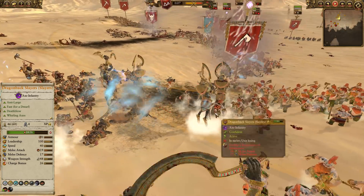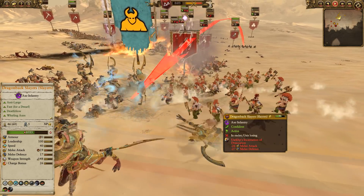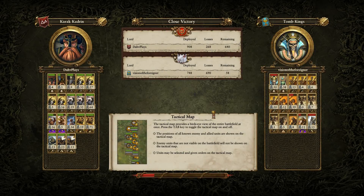Very fun stuff. I do think that this matchup can be tough for the Tomb Kings if you try and out-shoot the Dwarves. There are very few factions that can truly out-shoot the Dwarves, so going with that kind of build as the Tomb Kings is definitely a bit risky. Just a bit of fun with the Iron Drakes, but one of them was able to rack up 71 kills. They were also okay at defending against the Carrion - not exactly the role they're designed for, but roasting out chaff is always useful.